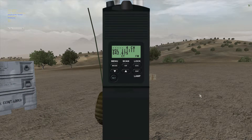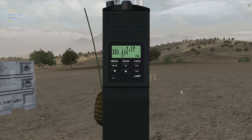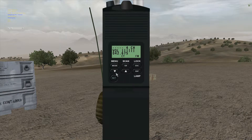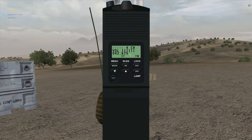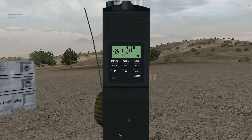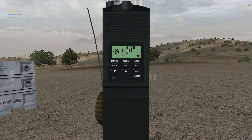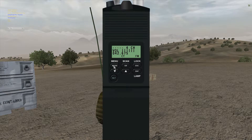Basically just squad mate to squad mate — you use this to talk to your squad. How you change the channels is the up and down arrows; default is how you change it. So if your squad's on channel four, change that to four. To adjust the power — which is basically how far away people can hear you — you generally want to have that all the way up, unless you have to worry about enemies listening in on your radio.